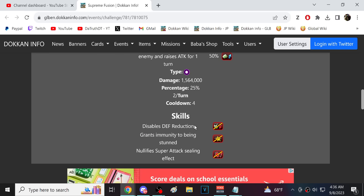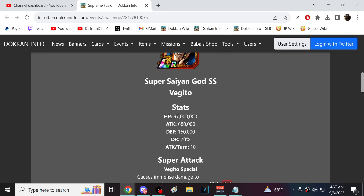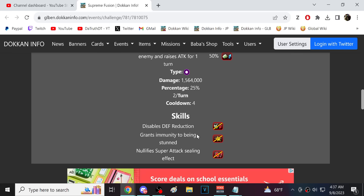Number one, he doesn't disable attack debuffing, so we could bring in several characters — that is a good strategy. Bringing in several strong characters that attack debuff. A team that could come to mind is the Cooler team. The Coolers and a lot of those characters would get cooked very early on, but once you start stacking up a bunch of those attack debuffs, it would be much easier.